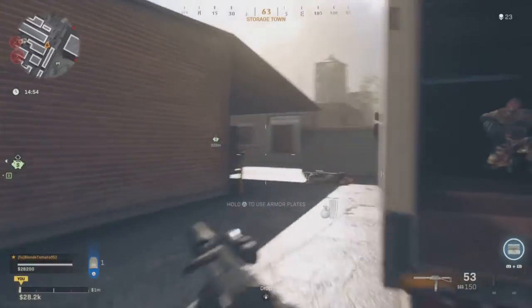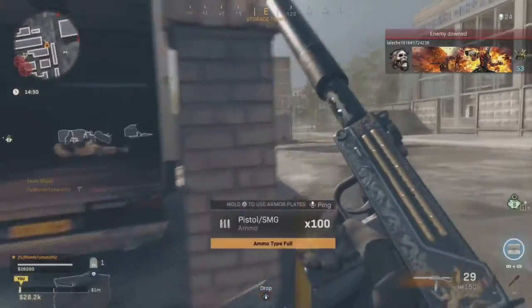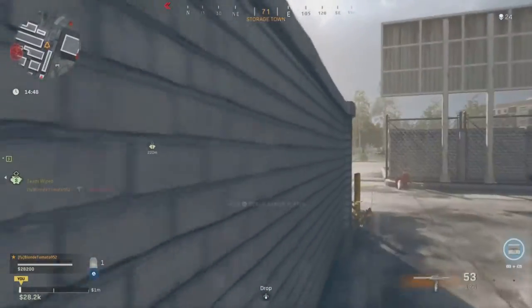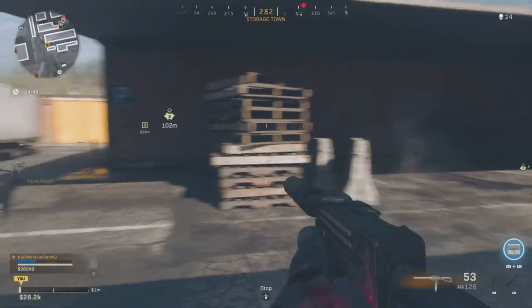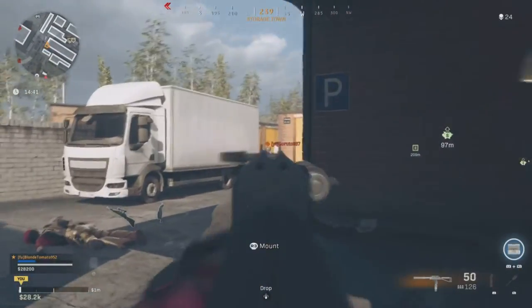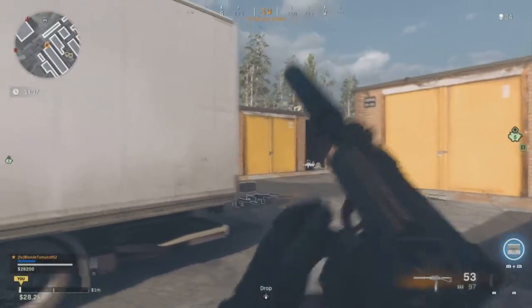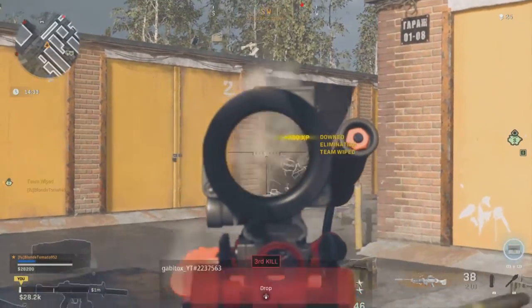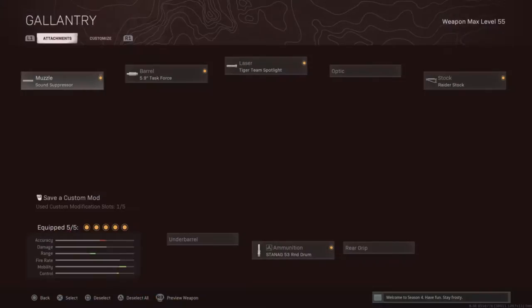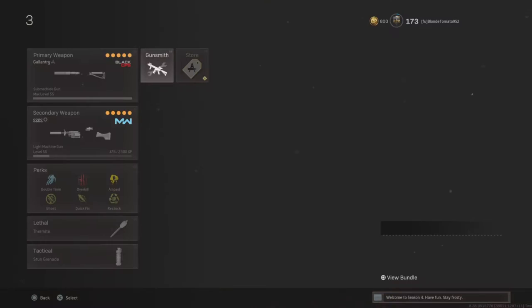That's that class. My third class is the MAC-10, which has surprisingly been in the meta since Cold War's release, and the Bruin, which is quite an old pick. You could replace the Bruin with the Stoner — I don't have attachments for it, but if you watch my Season 3 Reloaded video you can see attachments there. Here's the MAC-10: Sound Suppressor, Task Force Rail, Tiger Team Spotlight, Raider Stock, and 53 Round Drum.